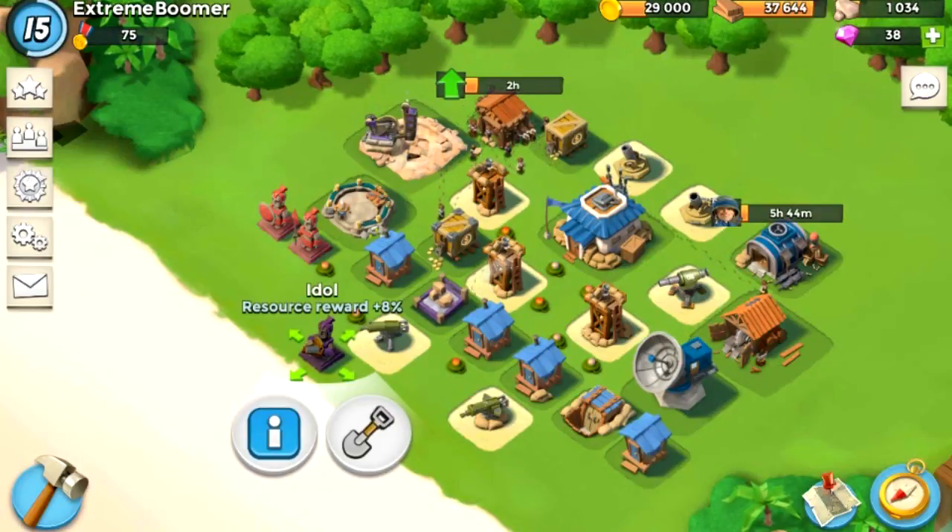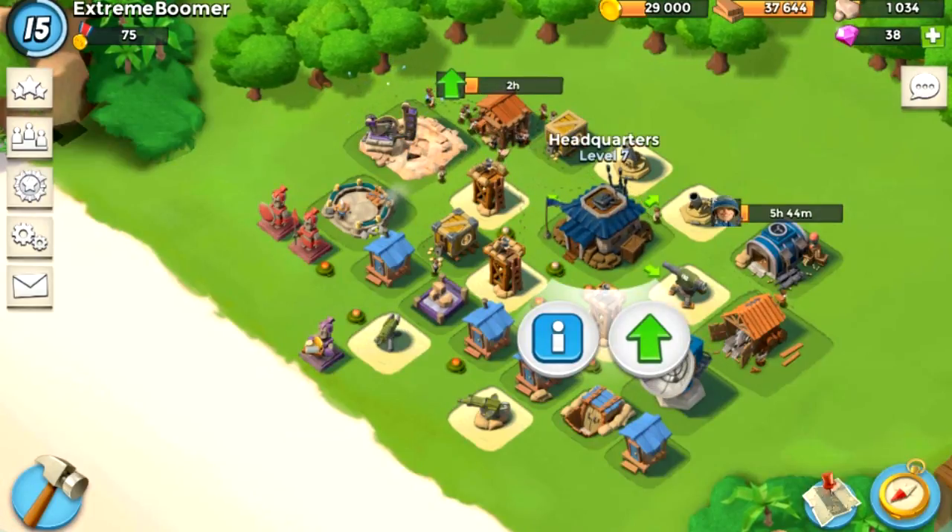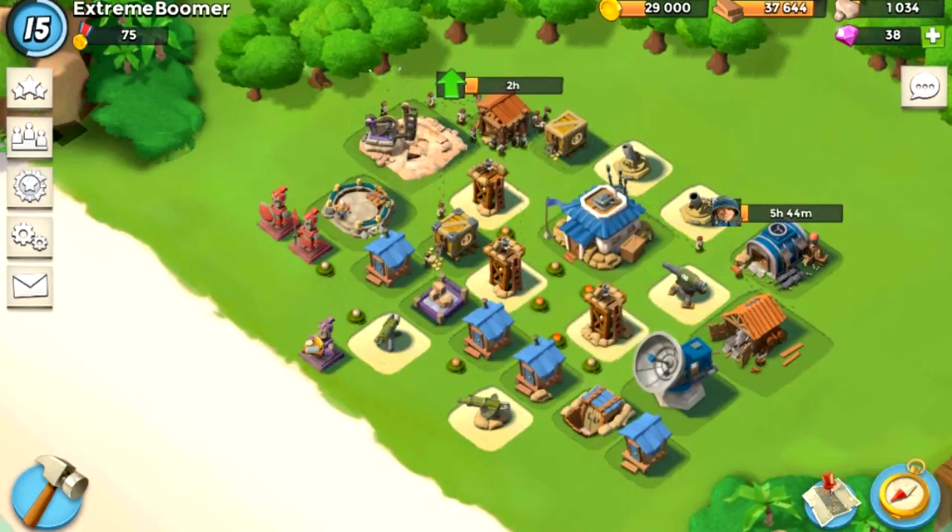Hello guys, what's up? This is Jimmy from Extreme Rumors here with another video. This is an HQ 6, 7, 8, 9, and maybe 10 base design for rifleman and hookah.